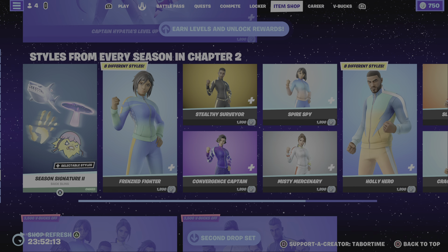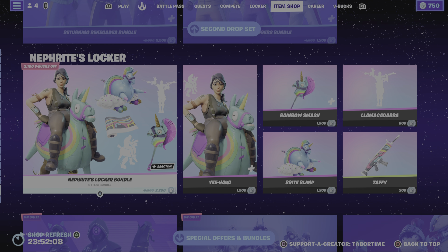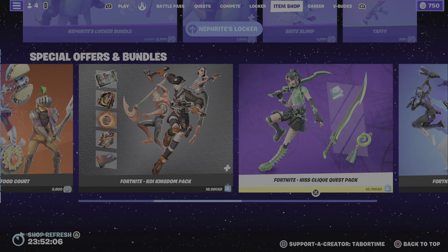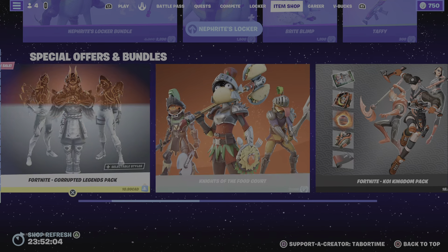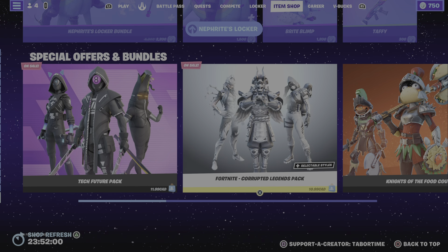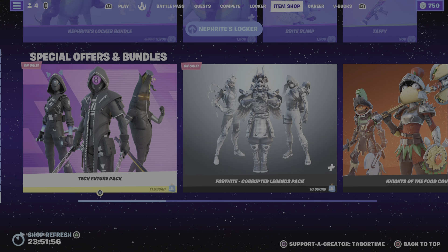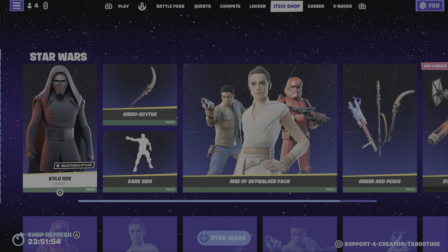Level Up pack is still here, styles from every season in Chapter 2 are still here — they're all very nice. Special offers are still here — these two are still on sale so get them while you can; for me they'll basically cost $20, for you guys in another country it probably costs something else. Anyways, that's it for the shop today — thank you.